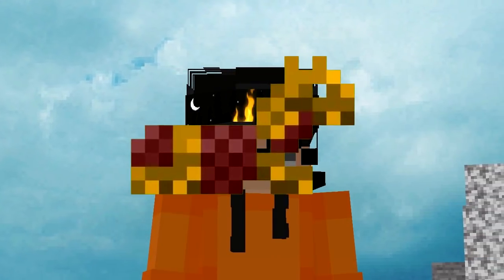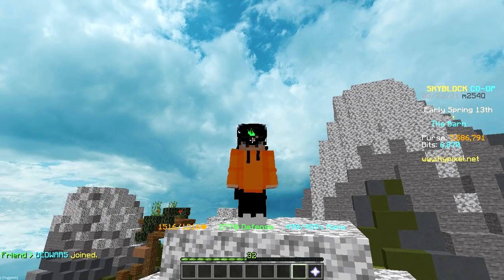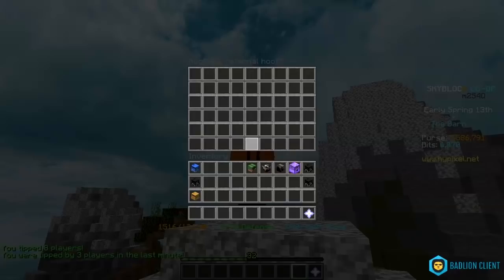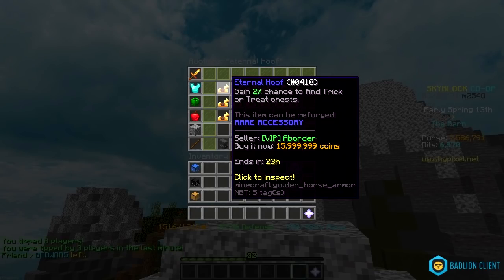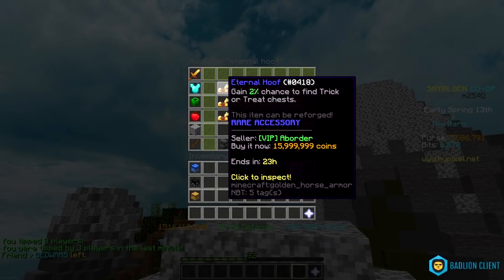Next we have the eternal hoof and I genuinely don't know what this thing is. Let me check how much it costs in the auction house. Lowest price is 16 million coins. What even is this thing? Anyways, hard pass — no thank you.